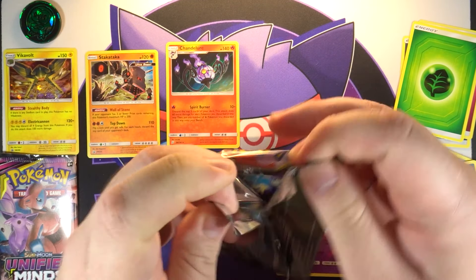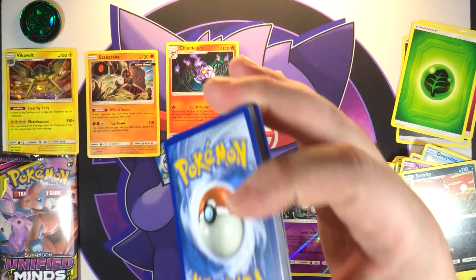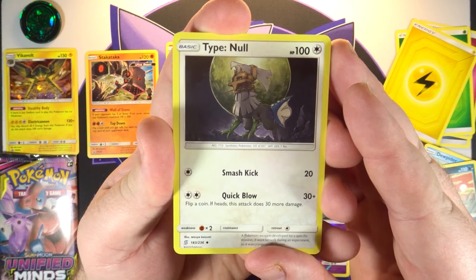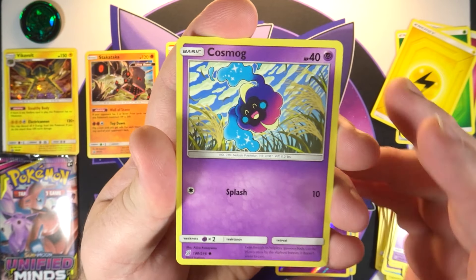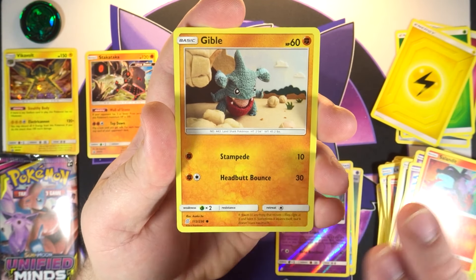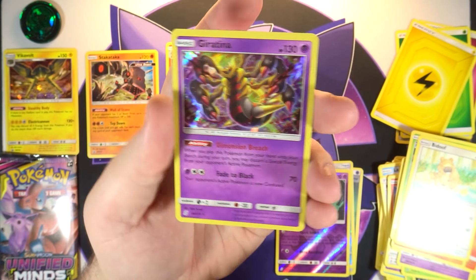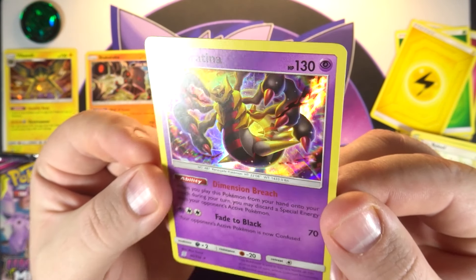Oh come on Unified Minds, come on English, just give me something, anything. All right, next pack — three different codes, I almost messed that whole thing up. Two packs left. We got a Typenull, a Stantler, an Elf, a Cosmog — I don't remember that art either, there are just so many Japanese sets condensed into one English set I always forget what's coming. We got a Sewaddle, a Bidoof, a reverse Unfezant. And on the end we've got a holo Giratina — I do remember liking this one a lot, it is a very nice card, just the normal holo though.